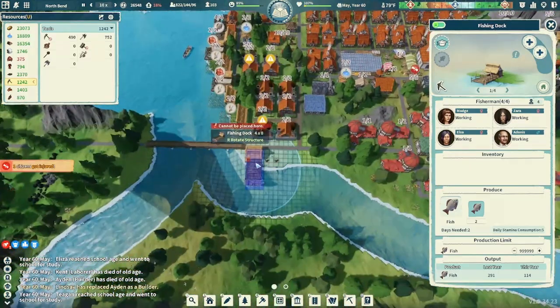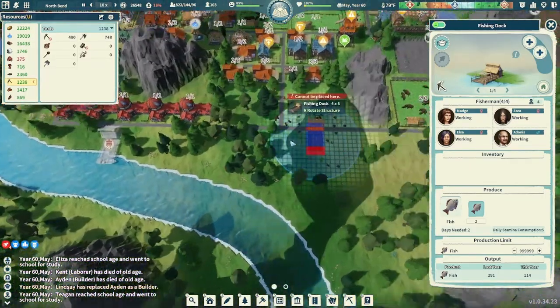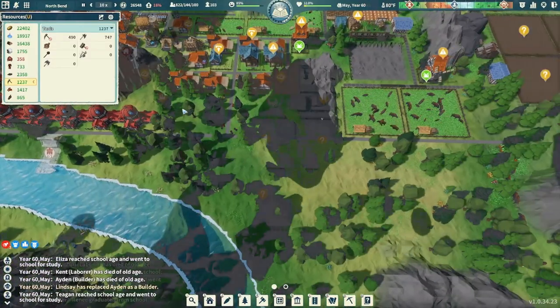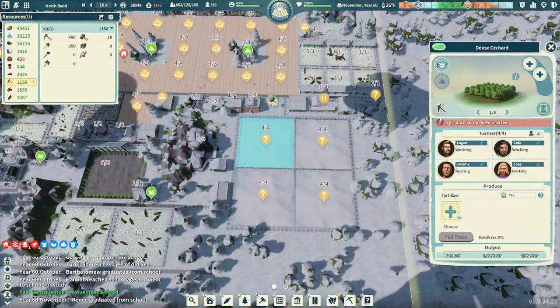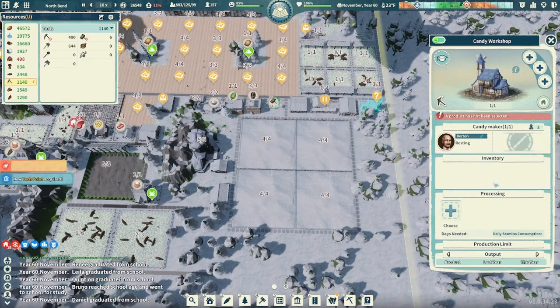Let's go ahead and get a fishing dock — we'll plop a couple more of these guys down. We'll do one right there, get one right there — a couple more, that'll be good. And our caravan has returned, which means we have our apple seeds. Let's go ahead and get these guys going, and our candy workshop is built up.